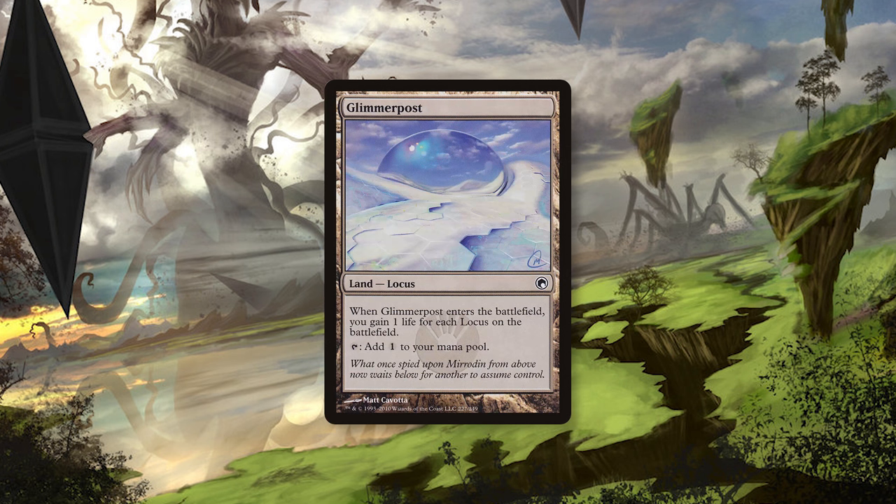Glimmer Post is also great as it beefs up the Cloud Post and gives you a point of life for every other Locus. With this deck, that life gain can actually save you from an all-out assault from some of the fast aggro decks, making it a great utility land to have at your disposal.